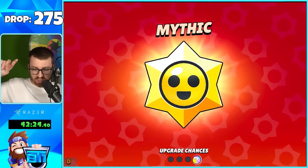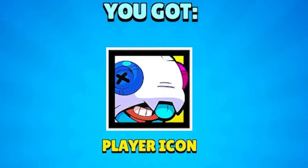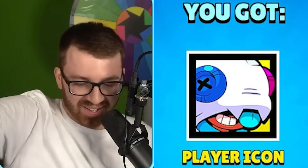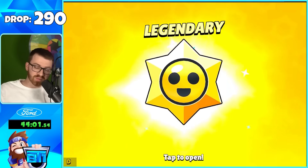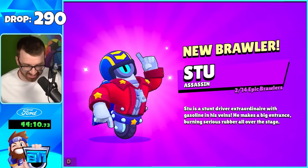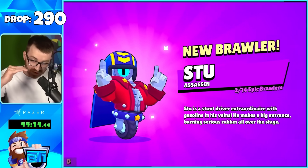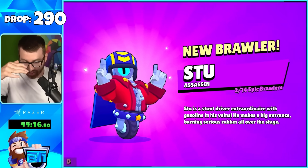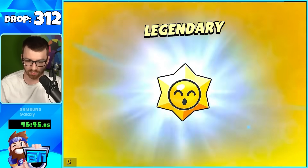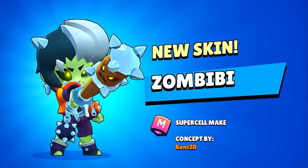We got a Mythic so you can get a legendary player icon out of a non-Legendary tier — that's kind of cool. We get Stew from an Epic — that's the lowest tier you can get out of a Legendary box, but we'll take it. Then we get another Legendary box with the BB skin — that's actually pretty cool.